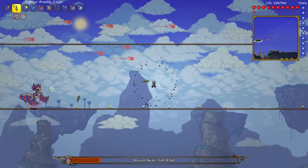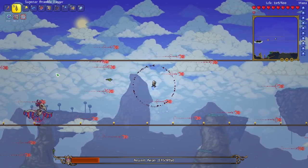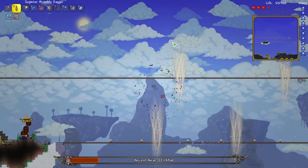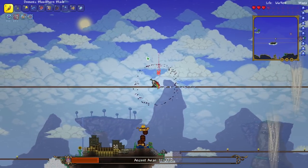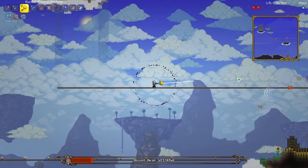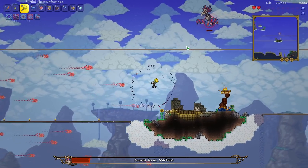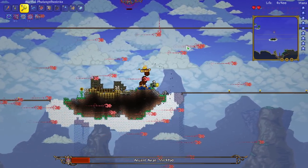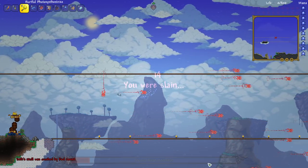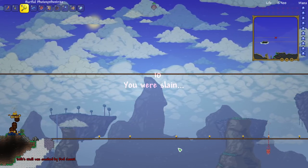It's actually kind of hard to see these attacks when it's daytime. That was so bad — this is horrible. I'm totally choking right now. I think I'm going to fight this boss at night because it helps so much seeing the wind attacks. We were so close — there was like 500 health left.